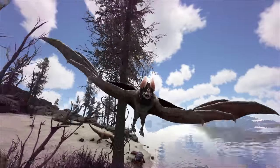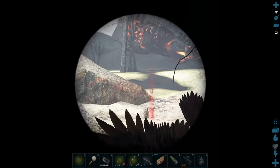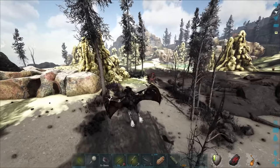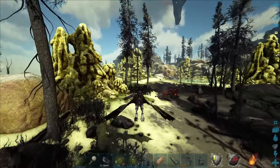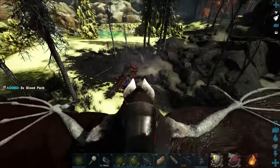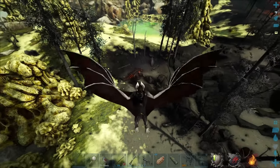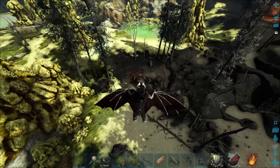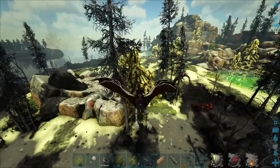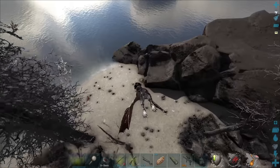Look at that thorny dragon — those are amazing colors, if only I wanted one. Oh there we go — an argy! Okay we gotta move it away from that magmasaur. Let me just pull its aggro real quick. Why is it flying towards the magmasaur? That's a bad idea! Please follow me. This thing has brain worms. Maybe we shouldn't tame it — why the hell was it doing that? It just literally wanted to die.